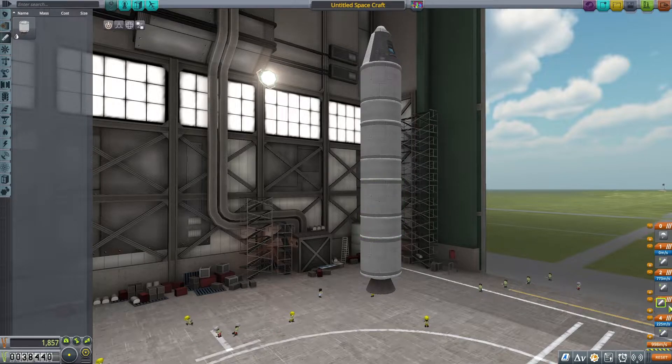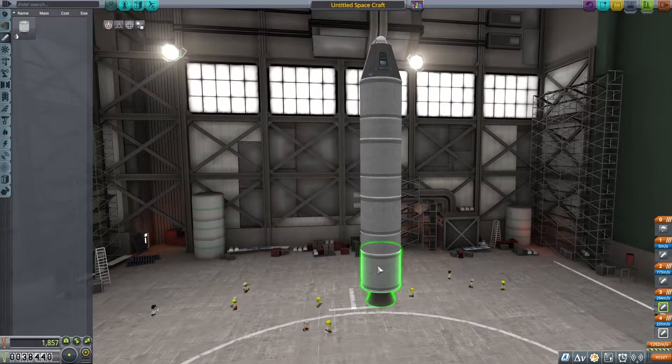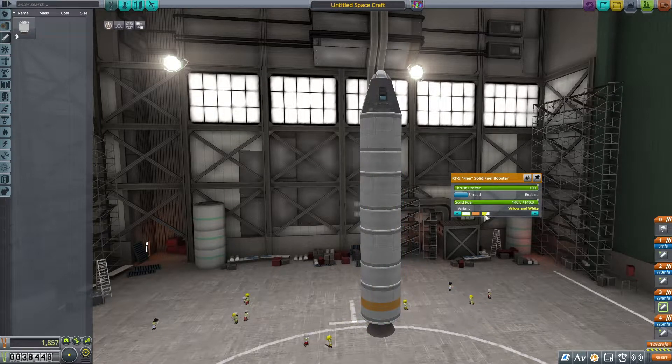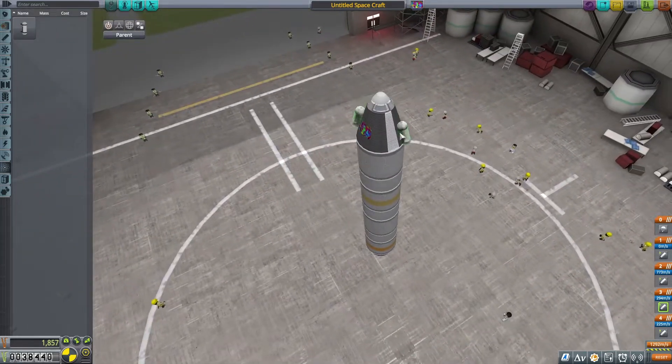We might have to eyeball this a little bit. I'm going to go with four boosters because this is kind of the most rockety shape that I can think of. Let's do an orange stripe and then a yellow stripe up here. There we go — add some color to that.